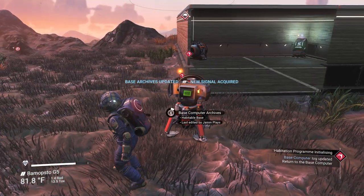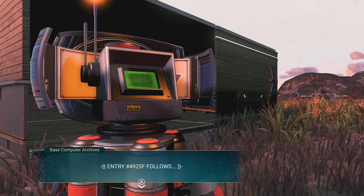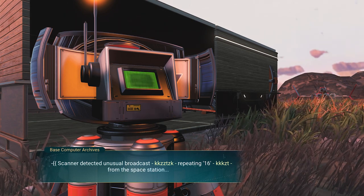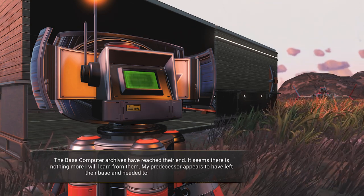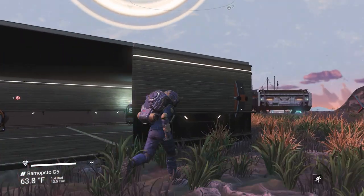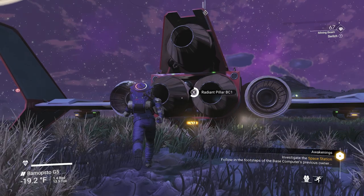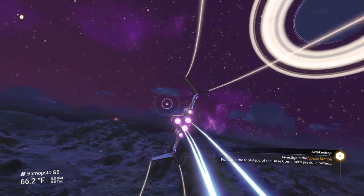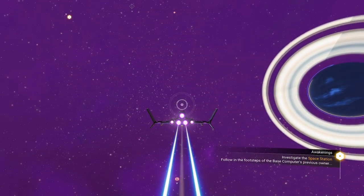We have another thing unlocked — accessing a log from a previous user. Scanner detected an unusual broadcast repeating 16 from the space station. The base computer archives have reached their end — my predecessor appears to have headed to the space station. That means we have to go talk to some aliens there. But before we do that, because we know where an awesome crashed ship is, let's go see what this is. Worst case we can grab it, take it to the space station, scrap it, and make a whole bunch of money.